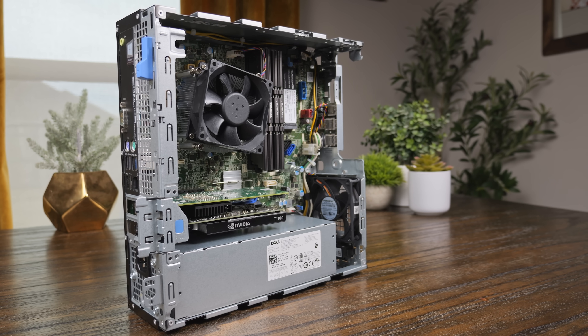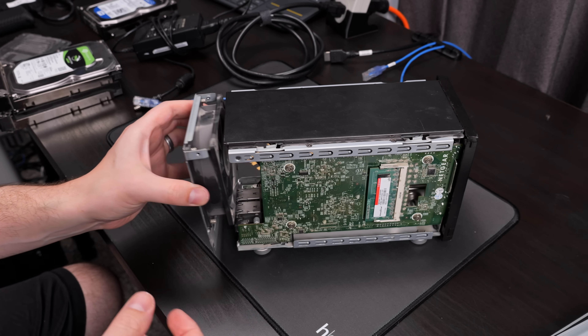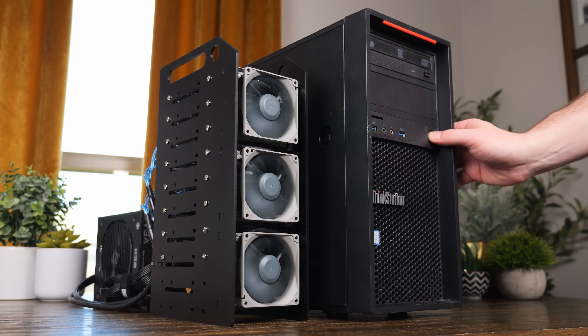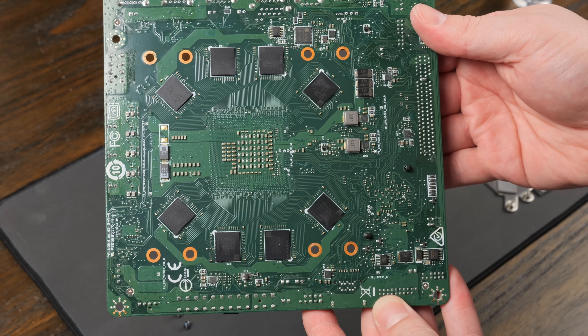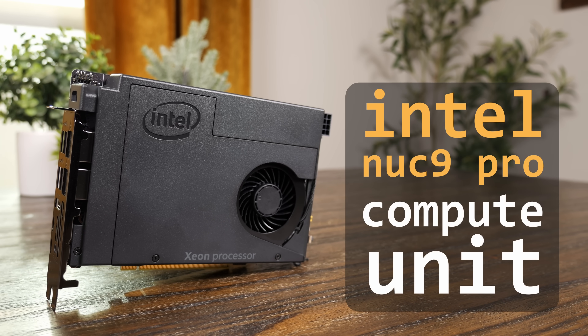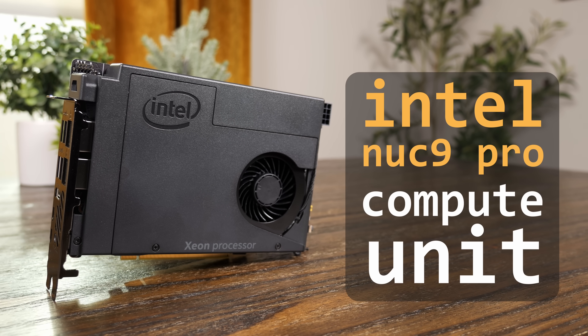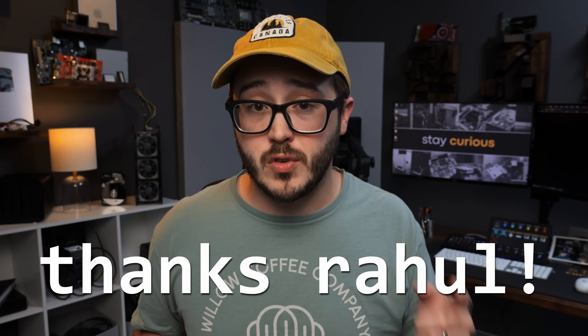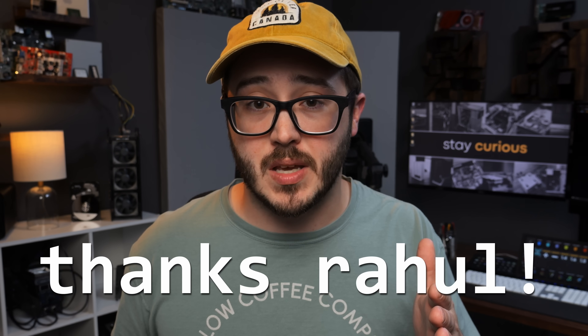Alright, back to this guy. On this channel, I like to cover computer hardware — typically used hardware — and find creative but helpful ways to put it to use. But I also like to cover just weird, wacky, goofy stuff sometimes, and I think this might actually fall into both of those categories. This is an Intel NUC 9 Pro Compute Element that I picked up on Amazon for just $150 used, thanks to one of my viewers, Rahul — I really hope I'm saying your name right.